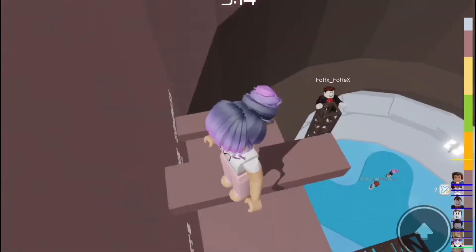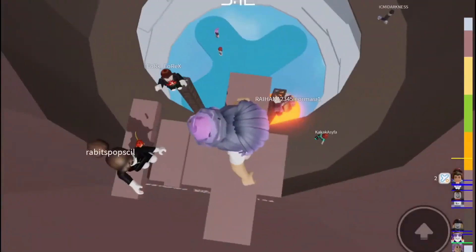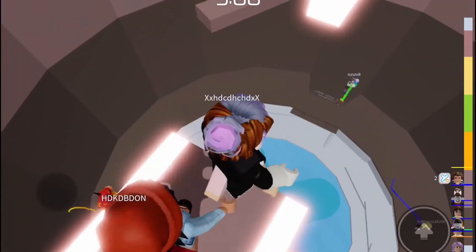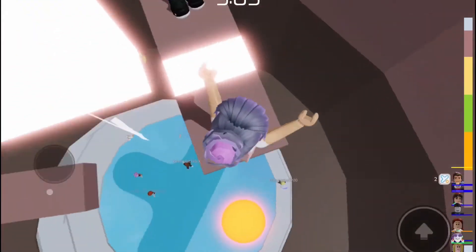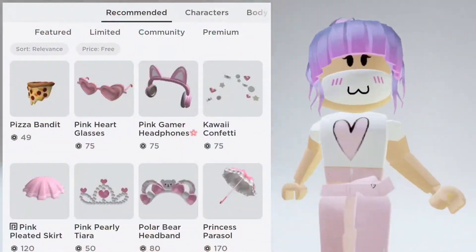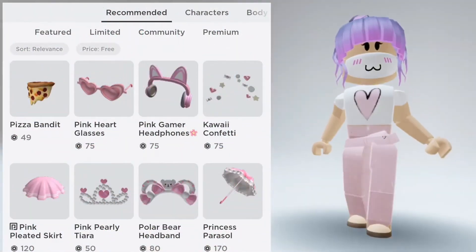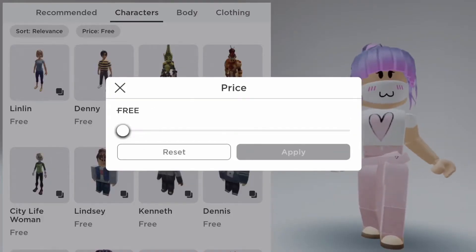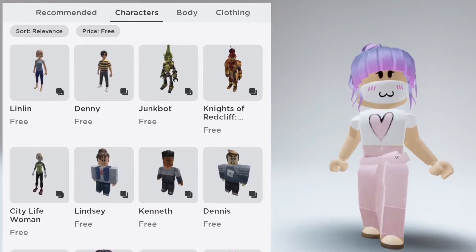An avatar, recently referred to by Roblox as a person or Robloxian, is an adaptable entity that represents a player on Roblox. Players can use their avatars to interact with their surroundings and move around games. Avatars have a head, a torso, two arms, and two legs, and they can wear heads, faces, accessories, shirts, pants, and gear. They can likewise equip tools. An avatar can die by falling too far down a map, or if the head and torso are separated from the neck joint.